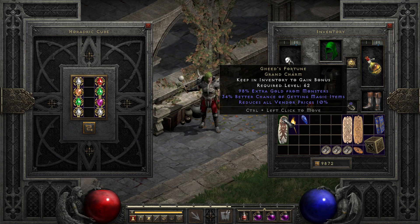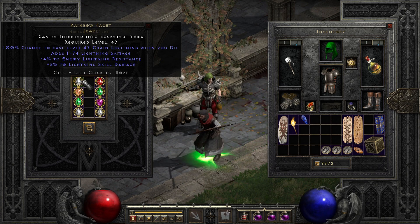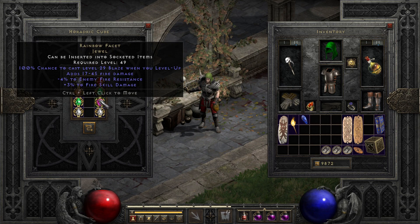Moving on to the jewels, they all share one name: Rainbow Facet, and as you can guess, can be any color available to normal jewels, so don't count on them matching. It's also worth noting they can only spawn exceptionally late in the game, leading to their additional rarity. The most common farming locations for them are Hell Travincal, Chaos Sanctuary, and sometimes Worldstone Keep, though they can drop in any high-level area if you're lucky enough to get a jewel drop that turns unique.